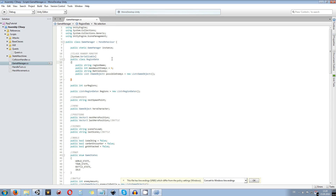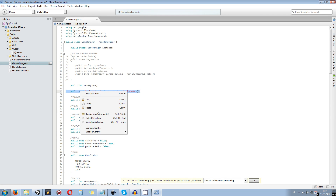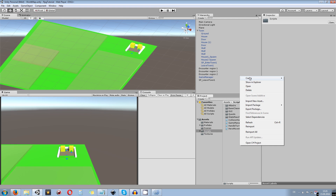In the Game Manager, first we are getting rid of the old region data class — I just toggle the line comment and comment this out. As you can see, the list of region data itself is going to be obsolete too. So what I'm going to do is create a new class called RegionData and we will pass over the information directly into that new class.